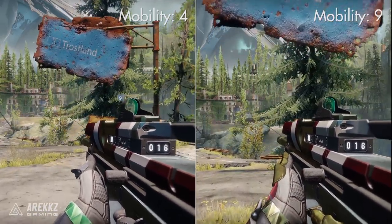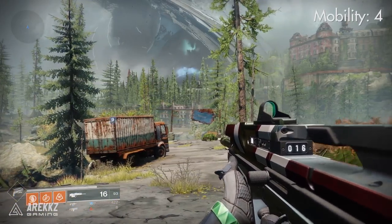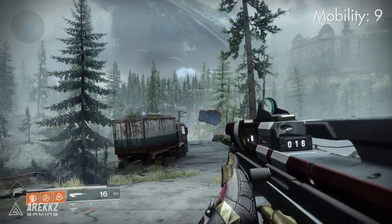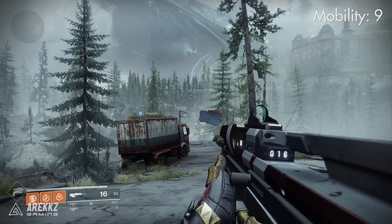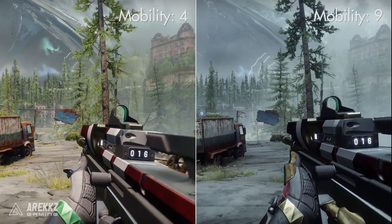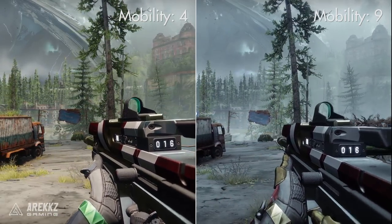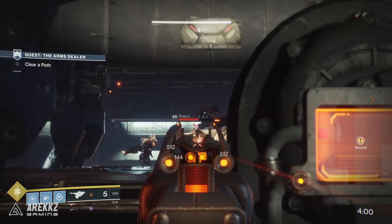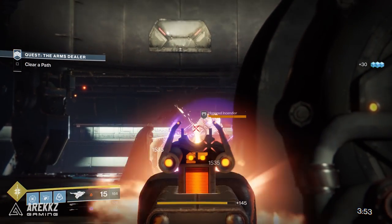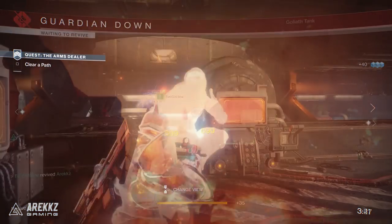As a hunter the lowest mobility can go is 4, but there is a clear difference between the two walking speeds. You might ask why this would ever be useful — the answer lies in strafing. When moving around, sprinting is what you use by default, so you won't typically walk to many destinations. But in combat, strafing is where you benefit most from mobility. Comparing lower versus higher mobility, there is a noticeable difference in strafe speed, so you could argue this has greater benefit in PvP than PvE.